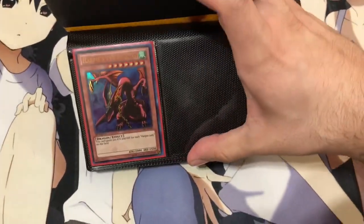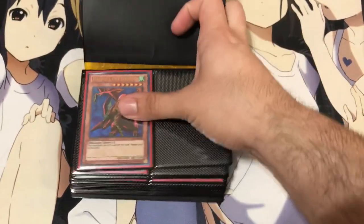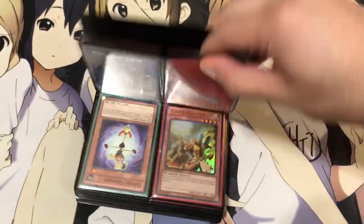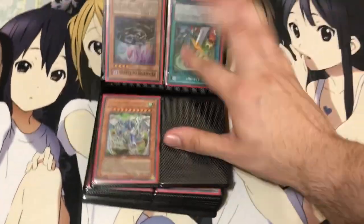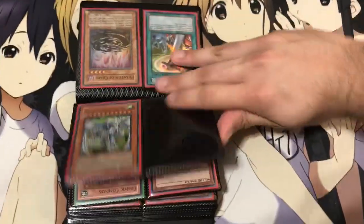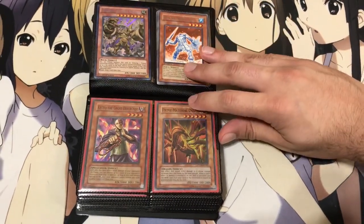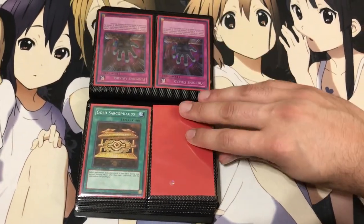The smaller binder has a couple cards. This is Harpy's Pet Dragon — it's from the Joey's World set. I think it'd just be easiest to flip right through. Just how I got some of these cards, so I thought it'd be easier to show them this way.